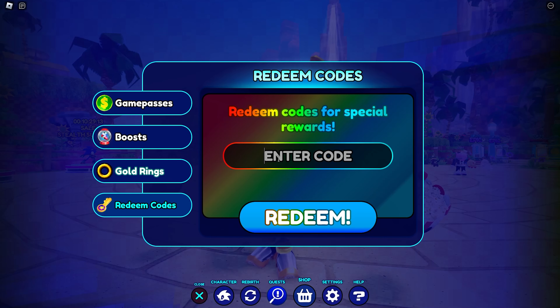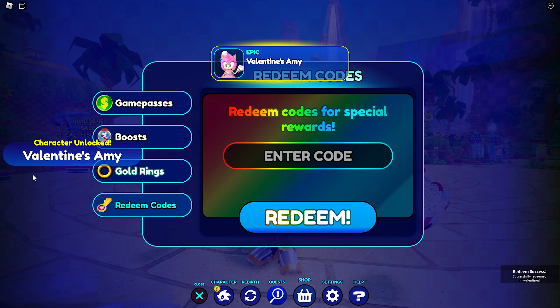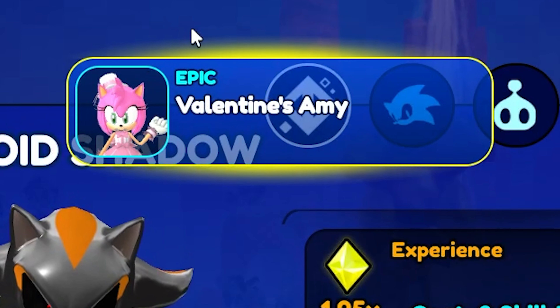Hey guys, we are back with another Sonic Speed Simulator Reborn video. I'm going to show you guys how to unlock the new skin, Valentine's Day Amy. There's a new code in the game. Go to shop and then click redeem codes. The code is actually 'my valentines'.